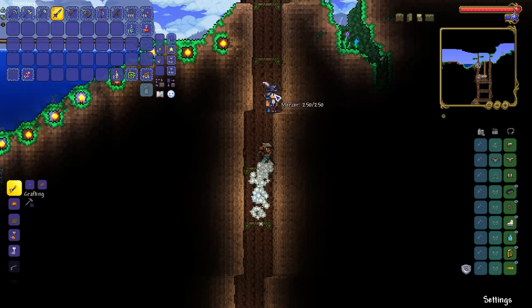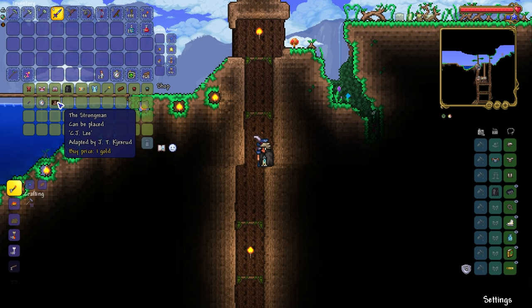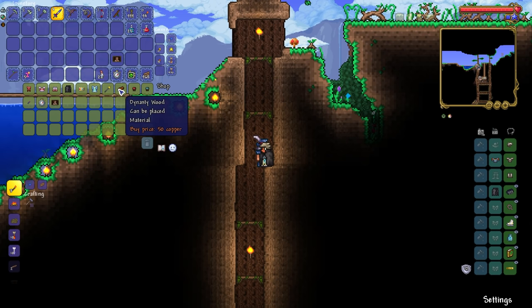Let's get ourselves the cape because I love capes. We're going to get the stopwatch because we need to start collecting all of the informational accessories for the eventual cell phone. We've got this painting here which is absolutely whopping ginormous apparently. And if we really wanted to, we could also buy some dynasty wood and shingles.